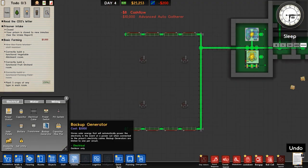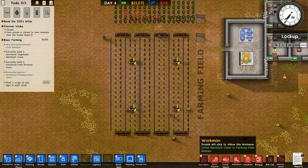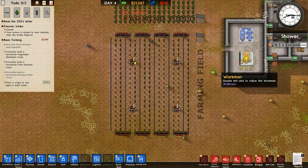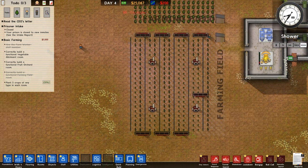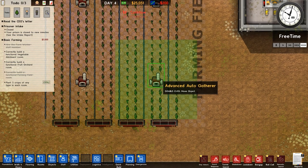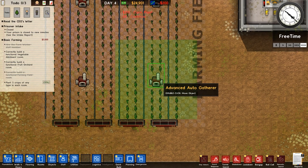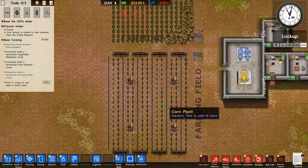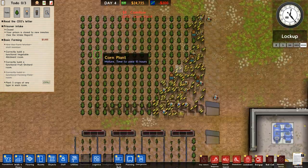Don't forget to put in your gatherers, because without those you'll still have to collect the corn manually. These auto harvesters also require power, so make sure to hook those up. The pipes obviously need water too. The auto harvesters can drive right over the pipes and the gatherer without breaking them — they only break crops when they are fully grown.